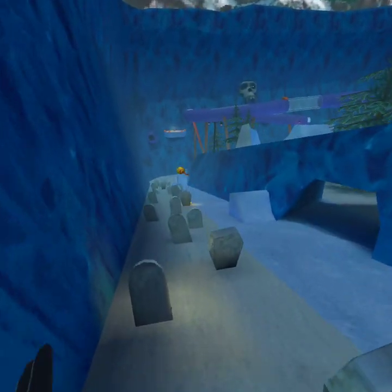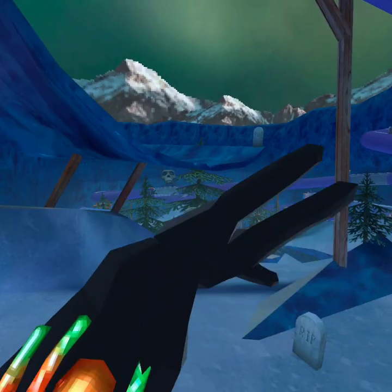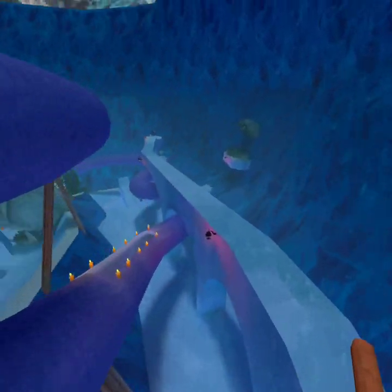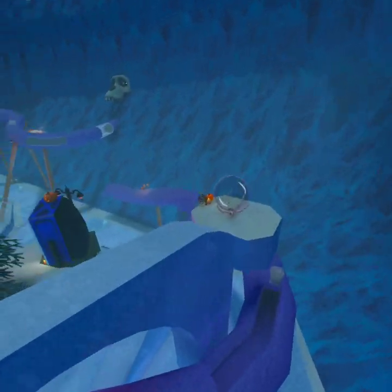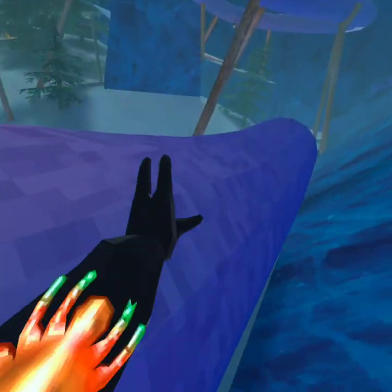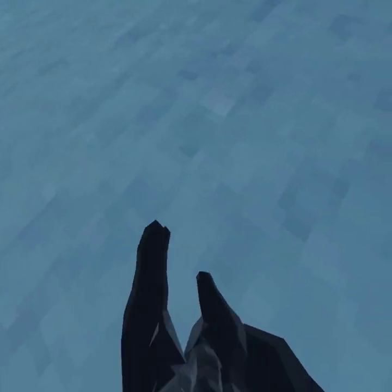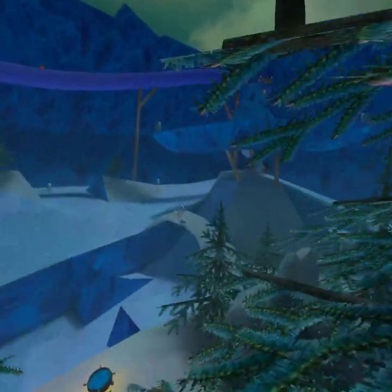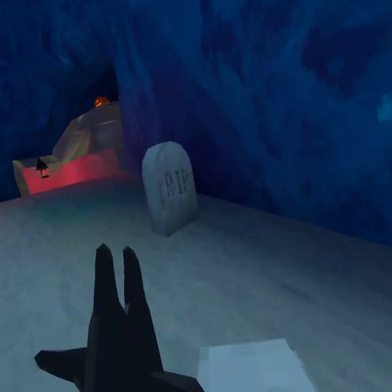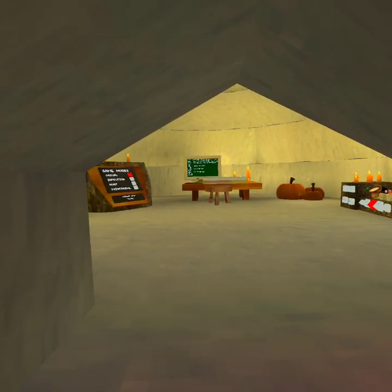I'm gonna go on the broom — here we go, a whole entire tour of the map! There's this little guy up here on top of the slide holding three pumpkins. It's not a huge update for mountains, it never gets updated that much. And of course inside it's a little bit more lit up.